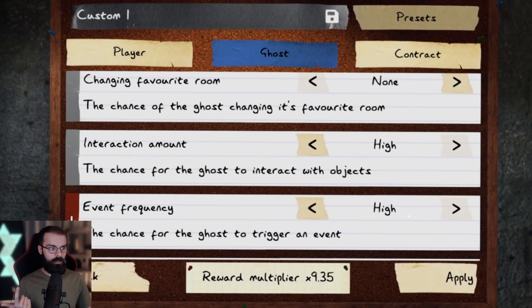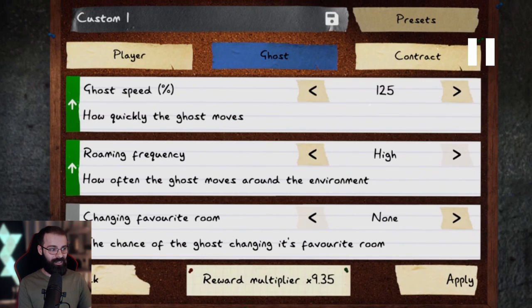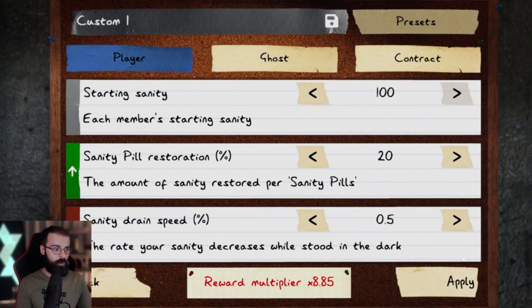Event frequency - so ghost events. Interaction amount - you can increase the rate of interaction with the environment from the ghost. The chance of them changing their favourite room - if you want to be masochistic, you can slap that number up. Roaming frequency as well - how far you want them to roam from their favourite room, think of that as a sphere of influence around the room. Ghost speed - you can be very sadistic with these. Sanity drain speed - or the opposite, you can be very generous to yourself, but your reward multiplier will shoot down.